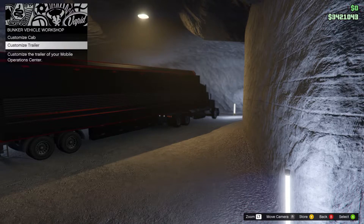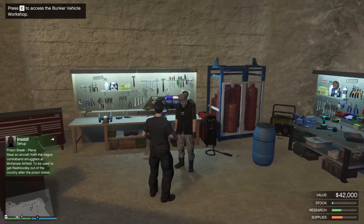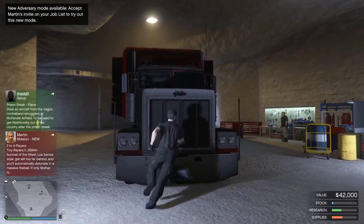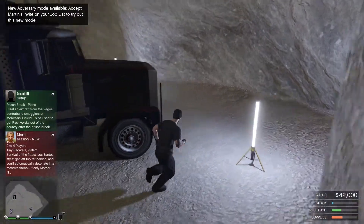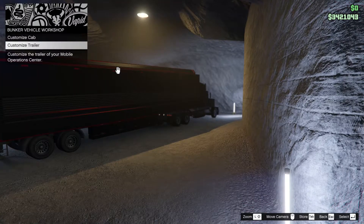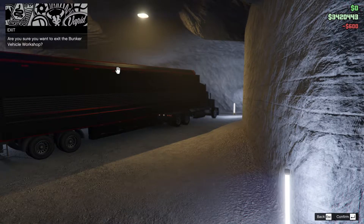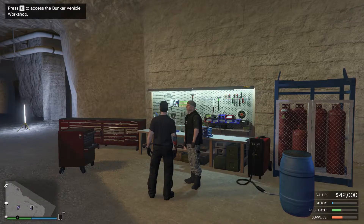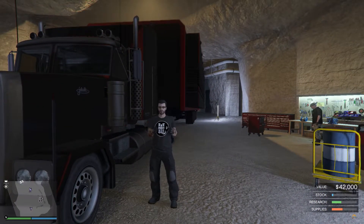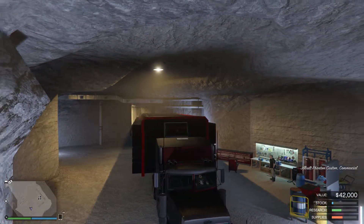That works — that is everything, let's exit. We need to change our license plate back to black. From the trailer, plate back to black — there we go. For some reason the plate seems to make the difference. So here it is, the MOC. I've been looking forward to a customizable truck, especially one that can fit your vehicle in the back — that's awesome.